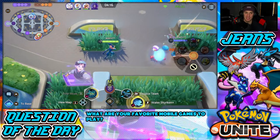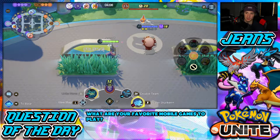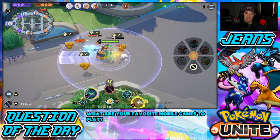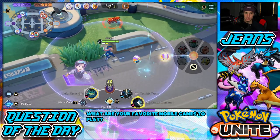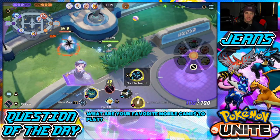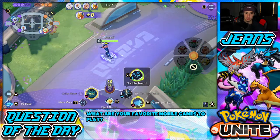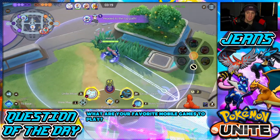We got that shield from Drednaw and went straight into the team fight. Rolling out — me and this Greninja could potentially rip this thing up. There's so much XP on the field that's been lying there since we were fighting for Drednaw because nobody was going for wild enemies. If I can get it all I can push level 14. My Double Team should be able to finish that off — we are rolling here, a really good battle. Still have a lot of jungle enemies to clean up.